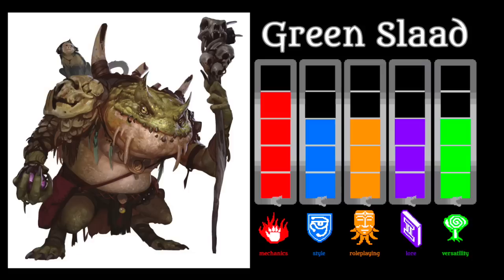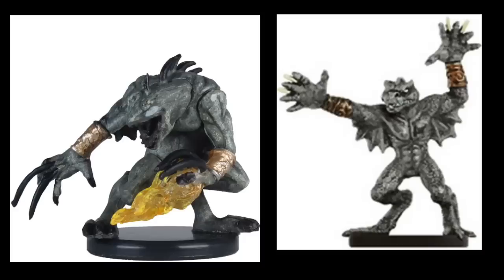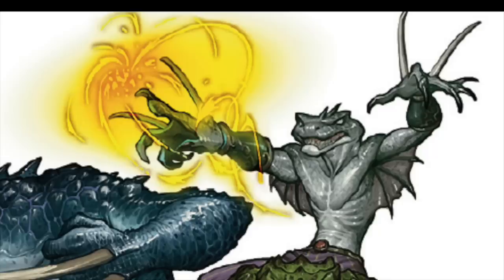Would it really have been that big of a stretch to simply give it Common? A Green Slaad's personal quest in life is to unlock the magic secret of becoming a Gray Slaad. Once a Green Slaad morphs into a Gray Slaad, its magical prowess increases, gaining additional spells including major image, fly, and plane shift. It also gets the spell Tongues, so it can somewhat make better use of its shape-changing trick. But it's still weird, because even with Tongues active, it will still be speaking Slaad — except other creatures will be able to understand it.